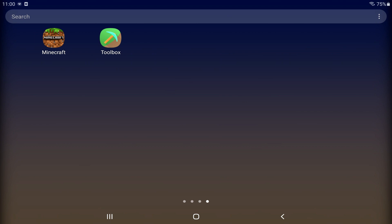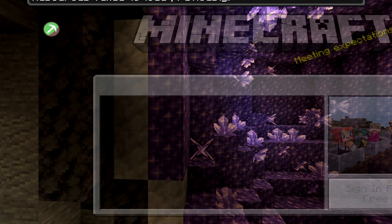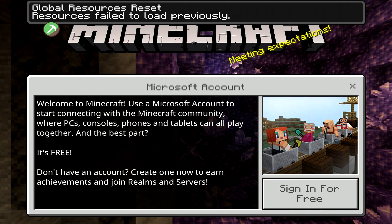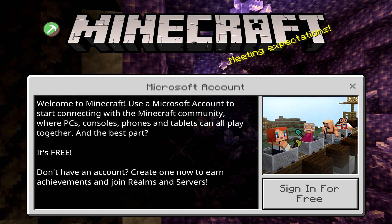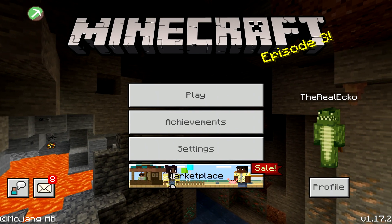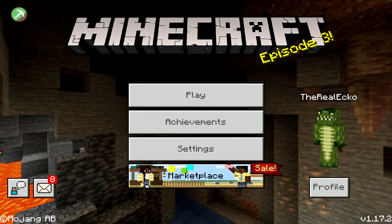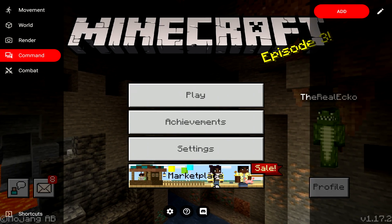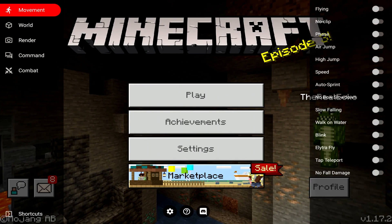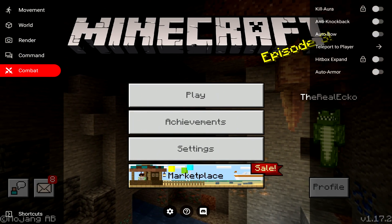Once you've installed the app, just open it. This is going to open Minecraft like normal, apart from you're going to have this power tool button. It gives you all the power and the ability to do customized modding and so much more. Obviously, if you want to log in with your Microsoft account, you can do that. This button can be moved to wherever you want — some people like top right, some top middle, I like mine top left. When you tap on it, you have tons of different options: movement, world, render, commands, and combat. Don't recommend doing this on the home screen.